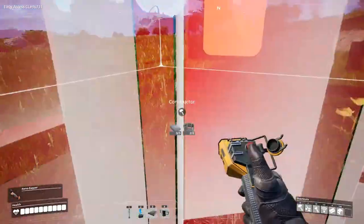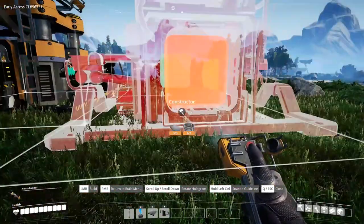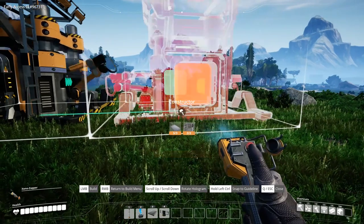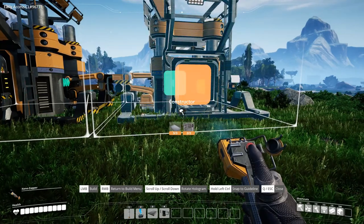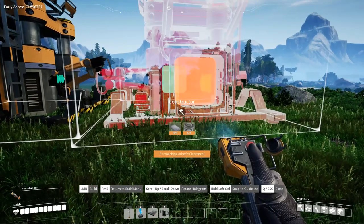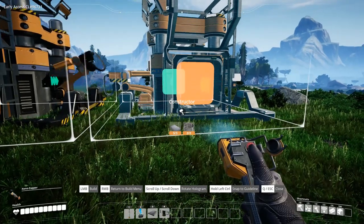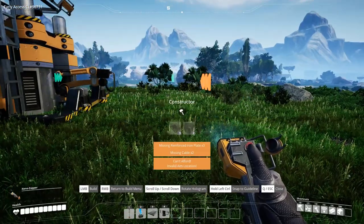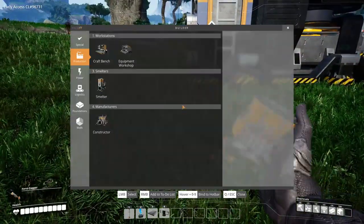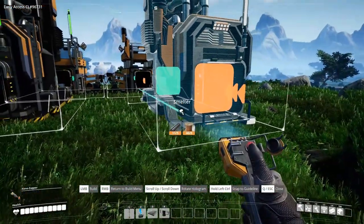That's it. Let's go ahead and make a constructor, place it right next to this one, and then line up the smelter with it. Come on — where's that green line again? There it is. A little finicky — be nice if there was an auto snap. I think next time I see that green line I'm just going to go for it. There we go. Let's place it there, and now for the smelter. I do have enough — what do you know. Let's see if we can get this to line up with both of them.